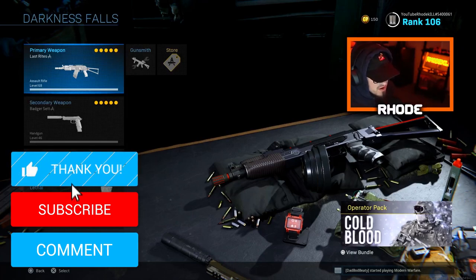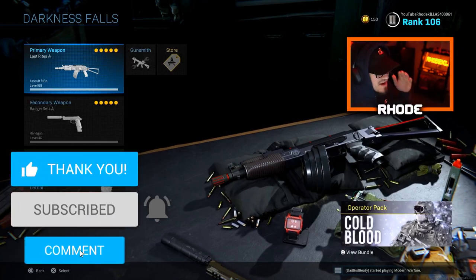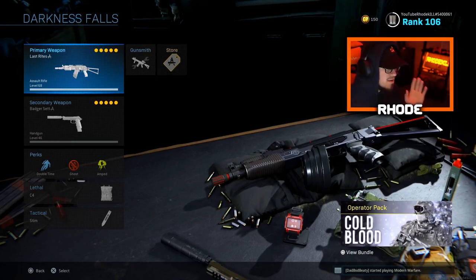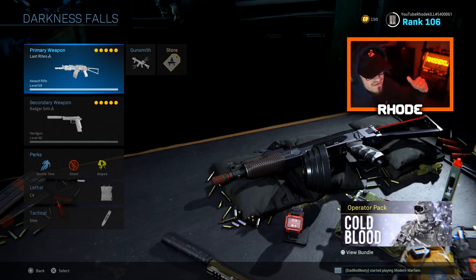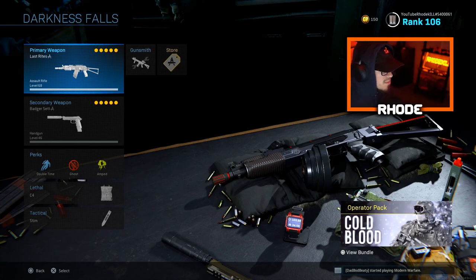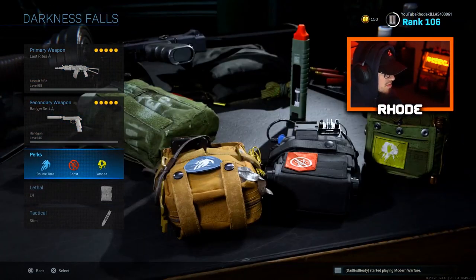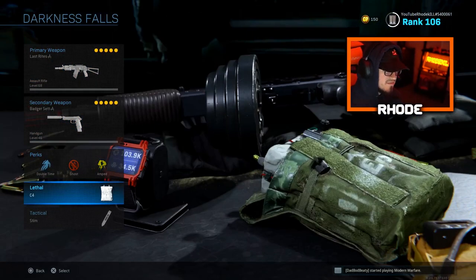What is going on YouTube, back with another video guys, hope everybody's having an amazing day or night. Today I'm going to be covering the Darkness Falls bundle that dropped — one of the first ones that dropped in Season 5. I know I'm a couple days late but I wanted to get the other new content out there for you guys. Now we're gonna be covering this brand new AK-47 in the Darkness Falls bundle. It has a new operator which is really clean as well. We're running the AK obviously, the Renetti, double time, ghost, amped, C4, and stem shot.